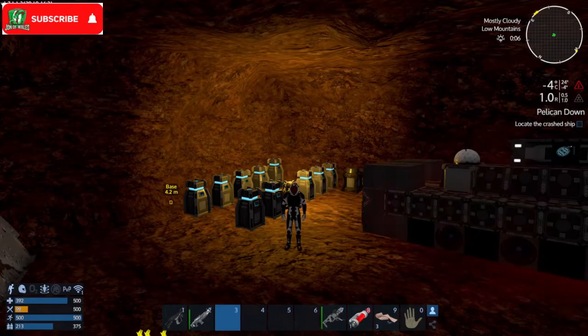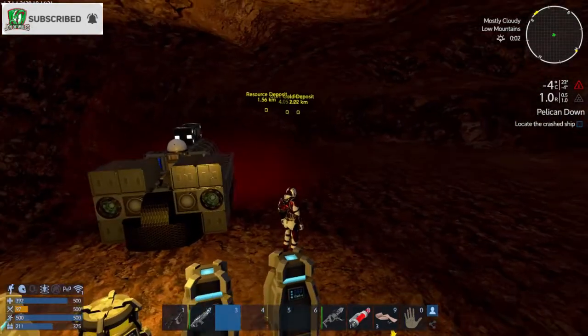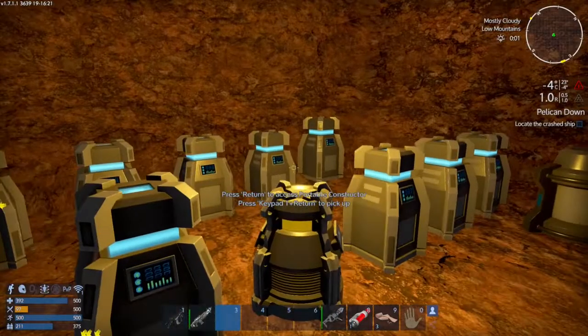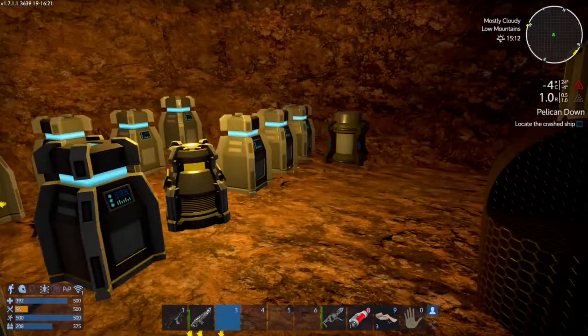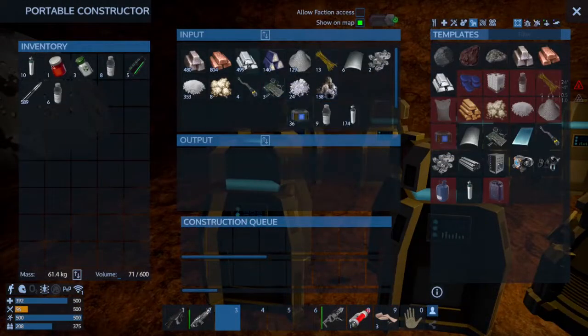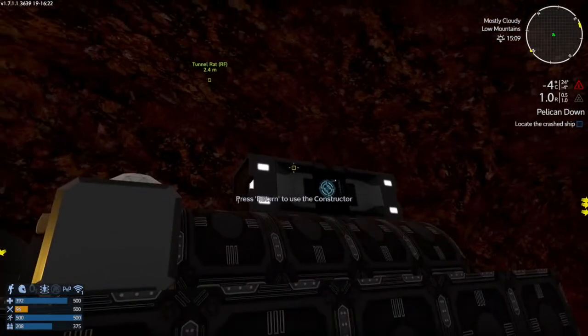Hello everybody, John O'Wales here once again, and we are in Empyrion with the Reforged Eden current build. From what I understand they're still working on it. But back here at base, I brought back all the ores. I don't know why this is lopsided, but I brought back all the ores. Got them all down. Ended up with that much.